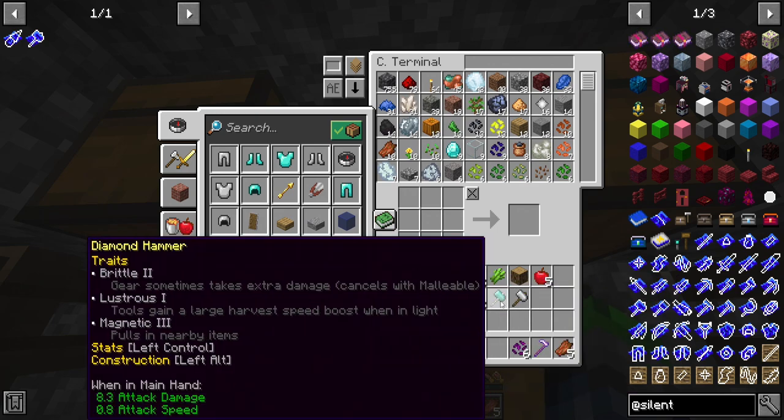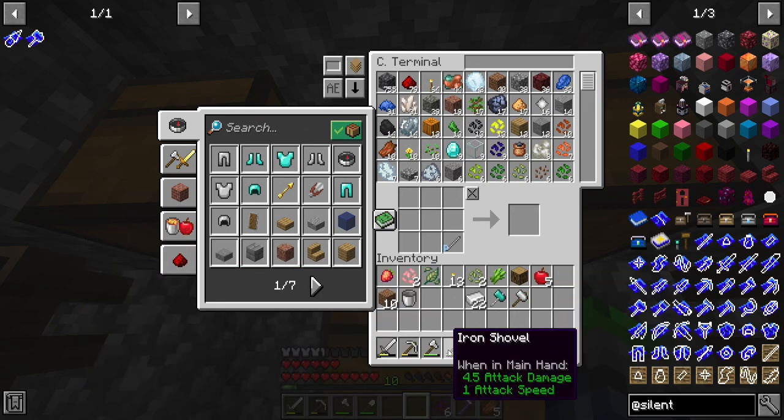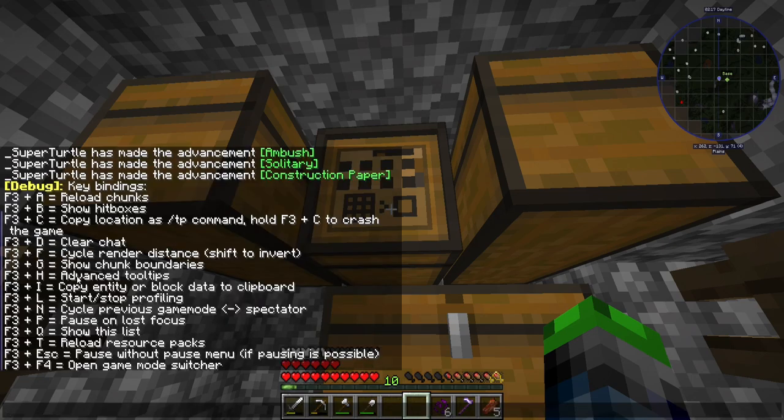Brittle two - gear sometimes takes extra damage. Advanced tooltips - are those on? What does that toggle again? F3H, that's what we need.